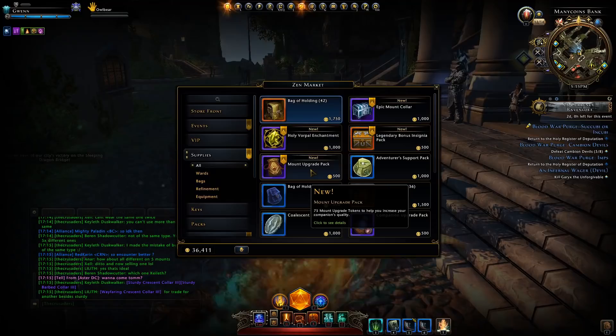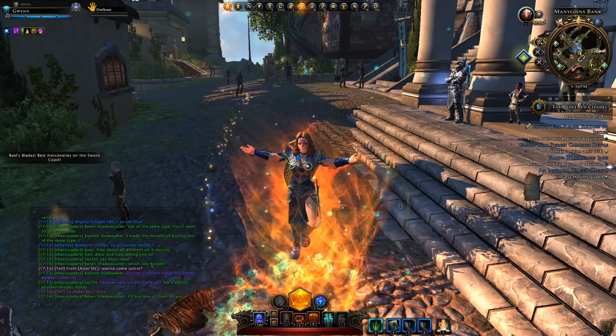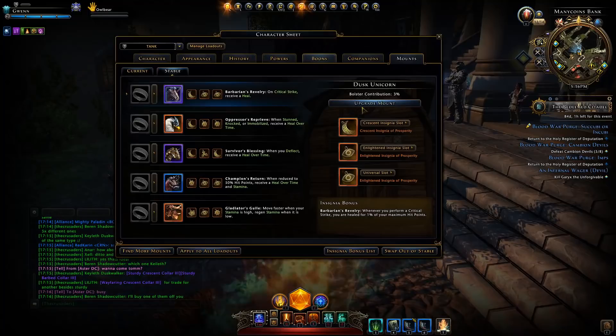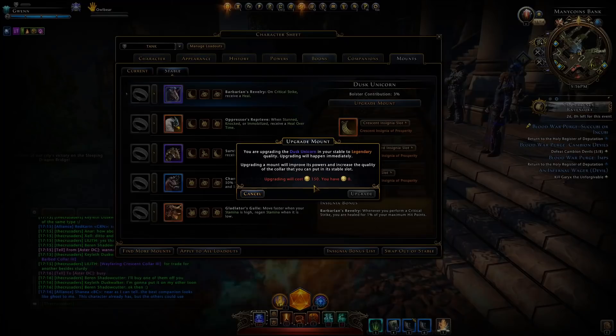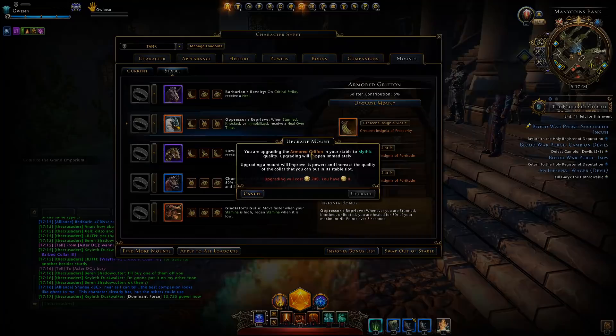They're selling the tokens at the same rate as companion tokens, so it should be relatively cheap to actually upgrade any mount to legendary rarity. It only costs 150 tokens to upgrade an epic mount to legendary. Each of these tokens is worth about 6.6 Zen and thus a total of 5,000 Astral Diamonds. Therefore it will only cost you a million AD to upgrade a legendary mount to Mythic.